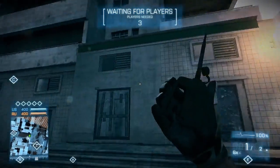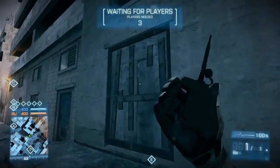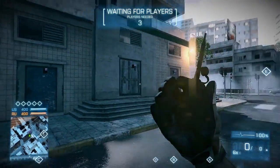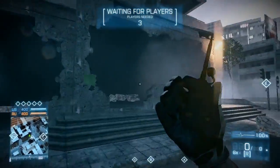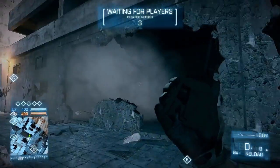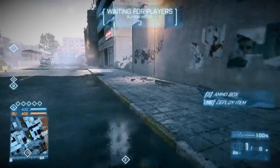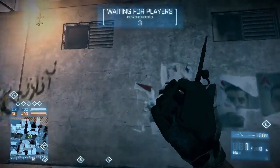Not everything on this map is destructible, but if you encounter a door with a window on top, you can blow a hole in there. And if there is only a window on top with no door, then you can't get in there.